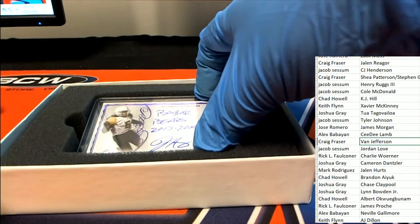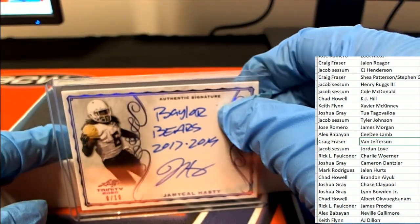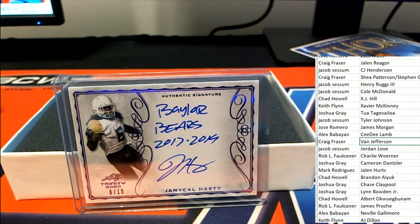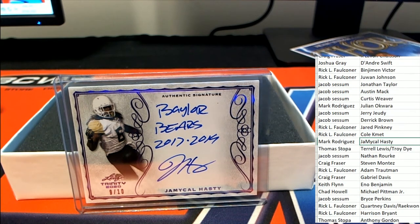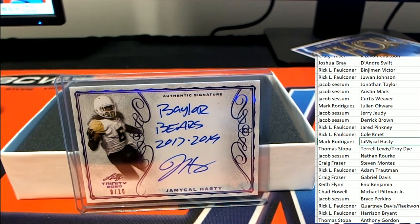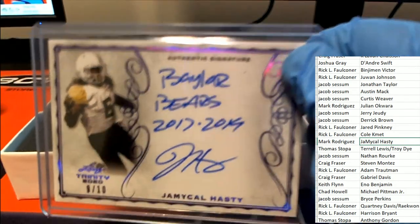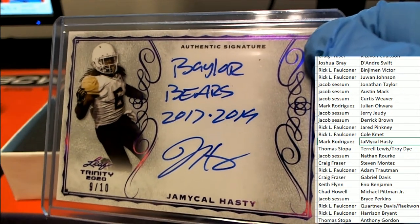Now we got the Baylor Bears, big inscription — big inscription there, low number 9 of 10. What a great rookie card that is to have of this player. My goodness. Mark R, congratulations. Look at all the ink on this thing — you got the inscription, you got the auto, 9 of 10.